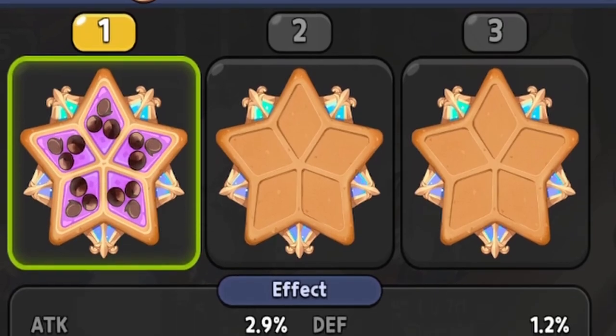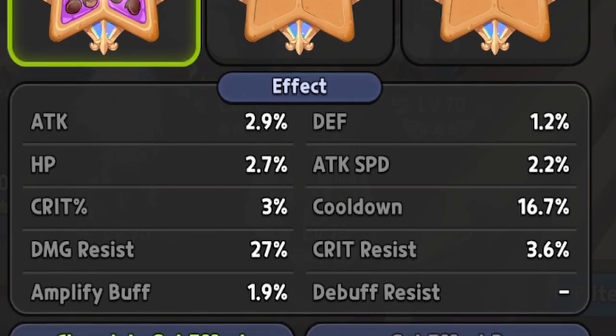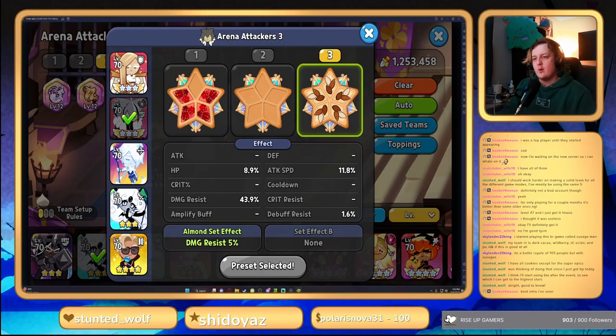On Finn, we're gonna be running full Swift Chocolate with a focus on damage resist and cooldown. You just want to make sure the cooldown is under 17, because it will hurt your Werewolf Cookie if it's not.